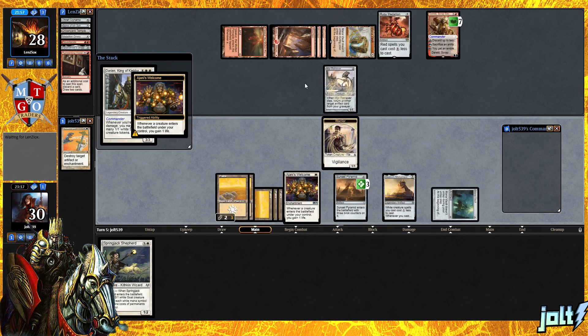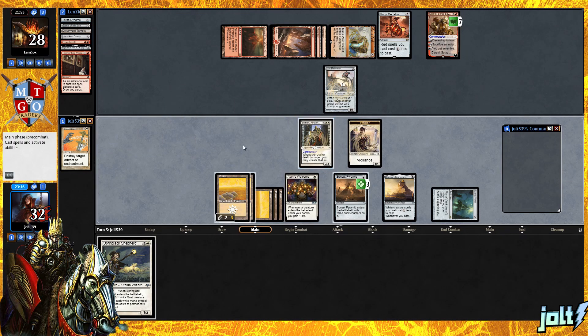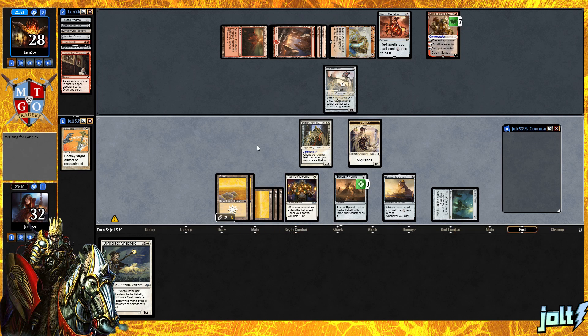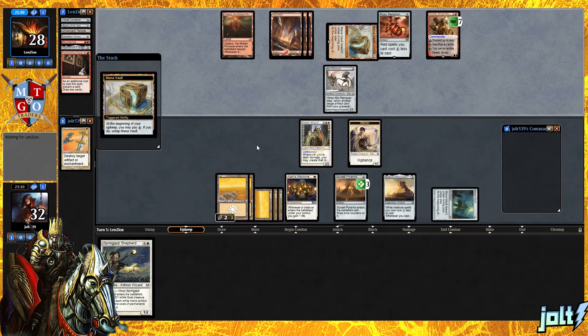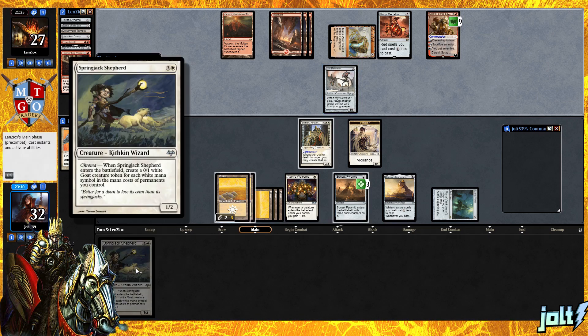Let's always click OK on this one — always yield. Now let's see if our opponent goes for Spine targeting Darien. They could certainly do that, but we can still recast it. Once you get down Darien and have some sort of pain land going — with that pain land not really dealing damage to you and giving you soldiers on the battlefield — you're actually going positive on resources. We do have Spring Jack Shepherd in hand, plus a lot of Anthem effects.